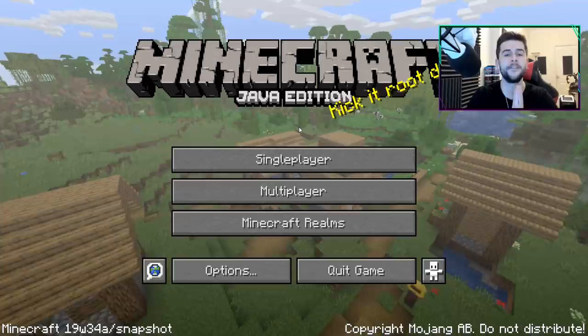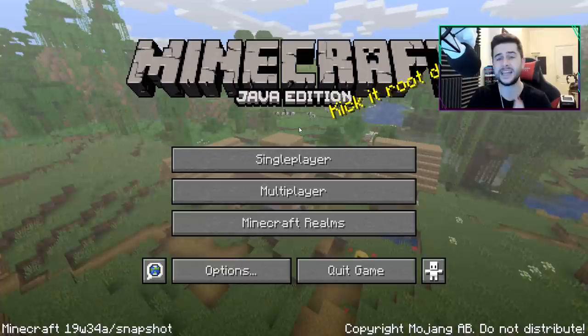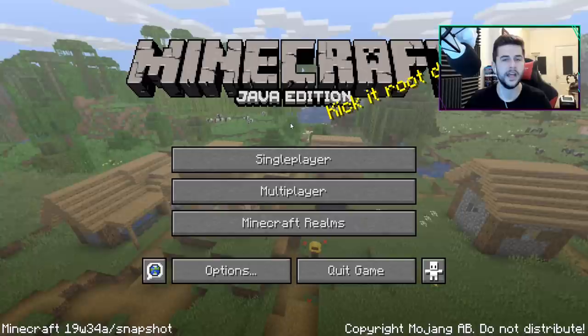This is officially the first 1.15 snapshot and it features bees - not only bees, but also bee nests and hives. I'm not trolling you, this is not a mod, this is official. So if you own Minecraft Java PC, go into your file and check out the latest snapshot. You will end up with 19w34a.